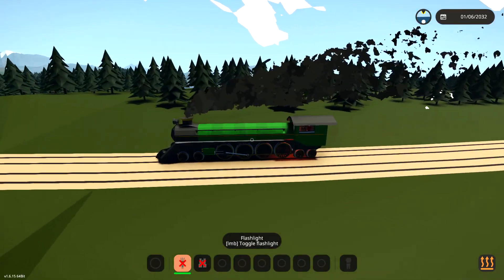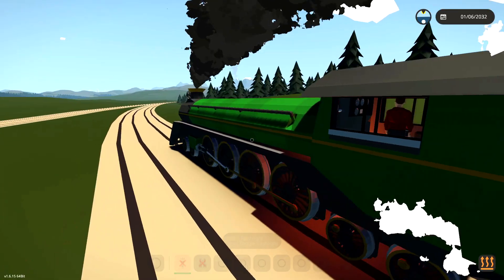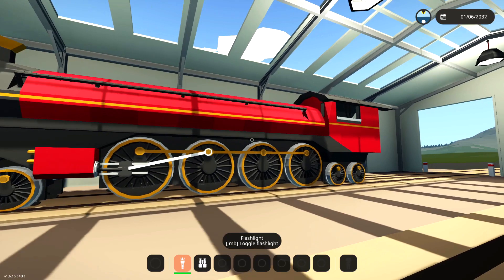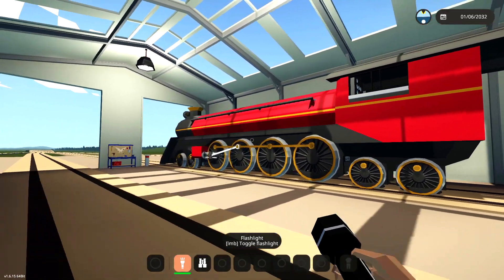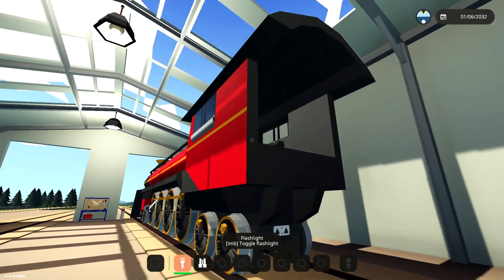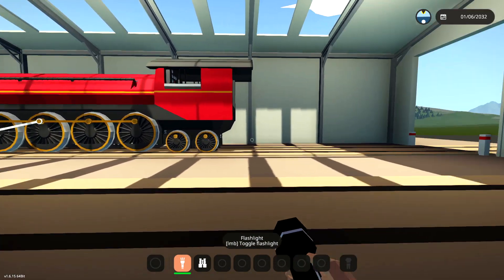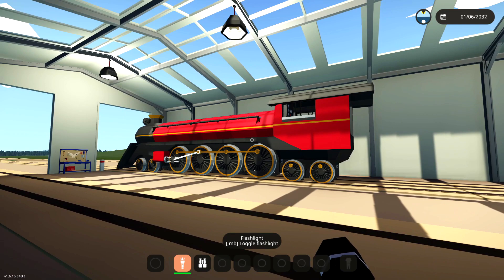What I'm going to do lastly is actually change the color from green to red, and we'll go from there. There we go, it is in red now, which is pretty awesome. I think we're going to go ahead and leave this video here for now. Thank you guys very much for watching. I hope you guys are enjoying this series as much as I am. In the next one we'll probably end up building the tender because it needs one. Thanks for watching, hope you guys enjoyed it, see you next time. Goodbye!